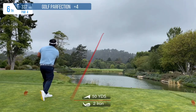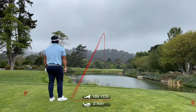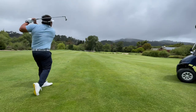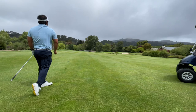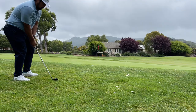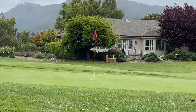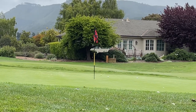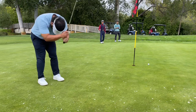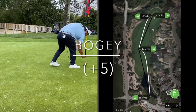Next up, just a short par 4. Took out the 2-iron and just poked it down the middle. No complaints here — both of my family members went to the right into the creek. I thought I'd take the nice safe approach. I hit the approach to the left of the green, almost went into the water, so I got lucky. Now I'm just chipping onto the green. I almost thought I made this chip, guys — it was really close — and then it rolls out way past the hole. I have a tough comebacker for par, and it lips out. Hate to see it. Bogey here — should have been at least a par.